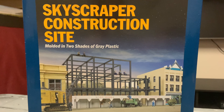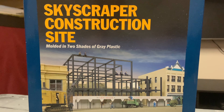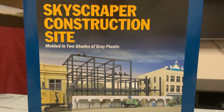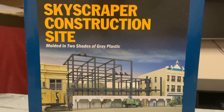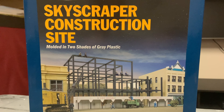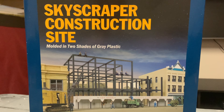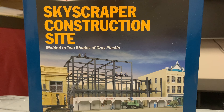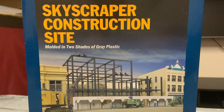Hey everybody, welcome back to my channel. We've got another kit build for the kit build series. This is the HO scale Walther's Skyscraper Construction Site. We're going to open this up and take a look at what you get inside. I'm not going to build it how it looks on the box because that won't fit with where I'm putting it on my layout, but I'm going to build it almost like a scratch build and show you how I'm going to do it, then add it to my layout.